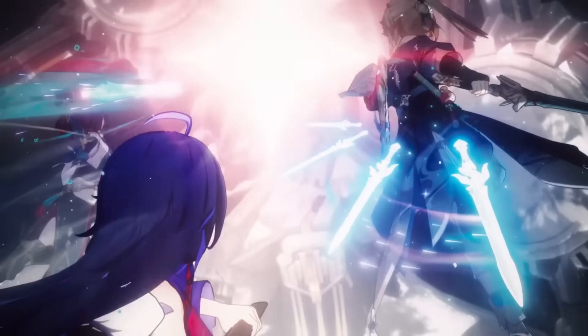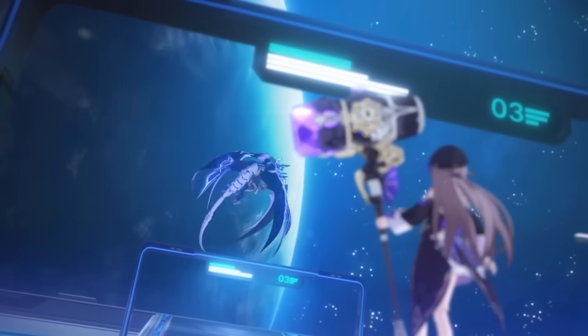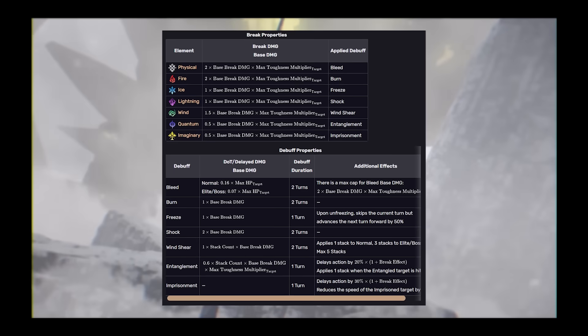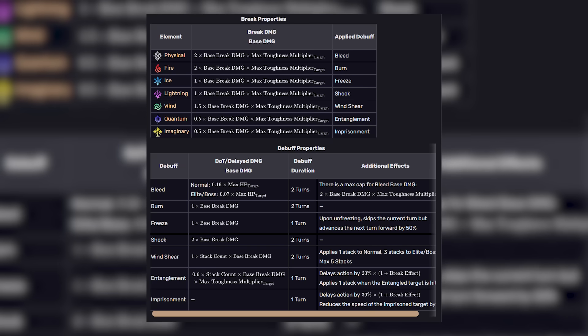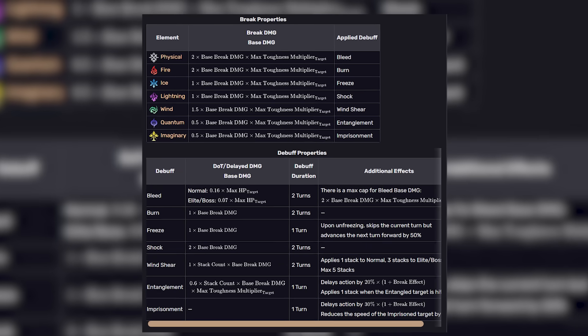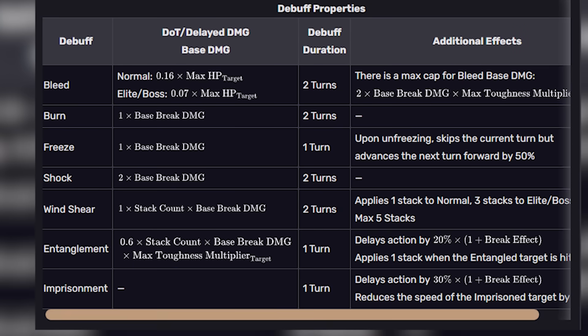The initial break and the addition to the DOTs do have calculations. From these, physical and fire have the strongest initial break damage, while wind will get the best DOT increase damage. These wind shear stacks max out at five — without simulated universe shenanigans.